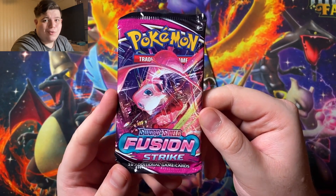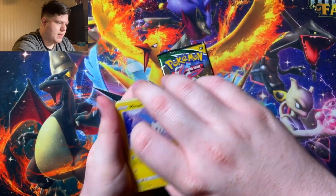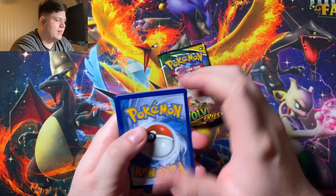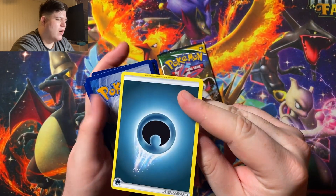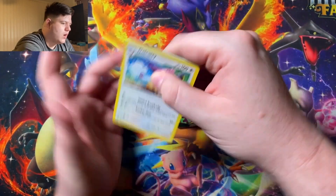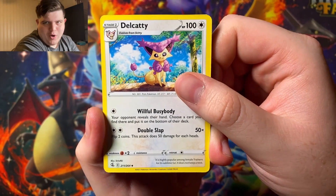We want Gengar — that is the goal. Let's open this Fusion Strike pack. I don't remember everything about this set. Here is the code card for you guys, hopefully you'll get something saucy. It's dark energy. I've opened quite a few packs of Fusion Strike — I pulled Gengar VMAX but it's not the cool alternate art. Let's make this quick. Delcatty, Darkrai — that's a sick artwork. Croconaw looks really nice too. The artwork in this set is amazing.